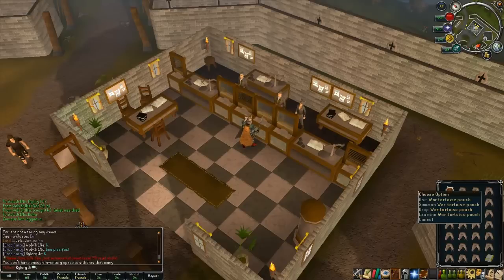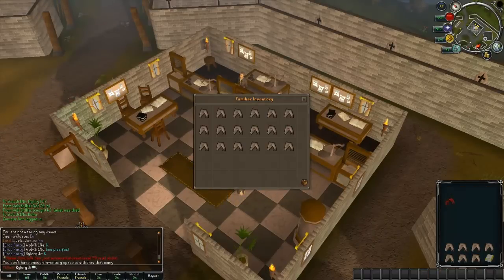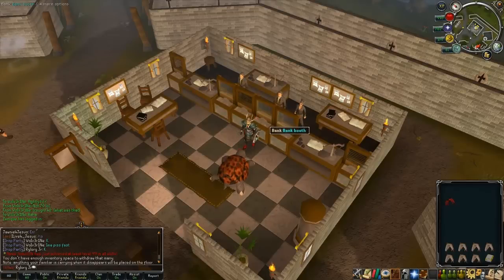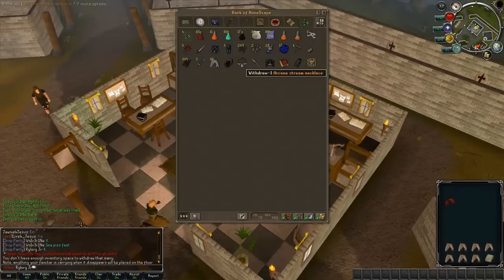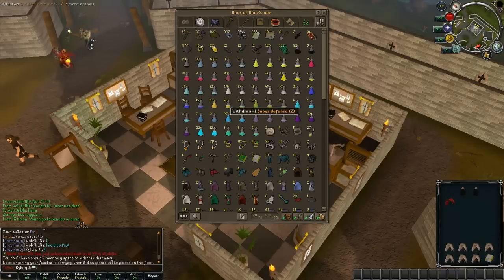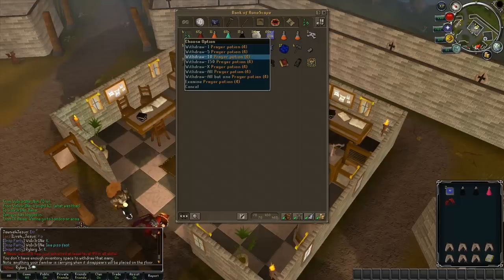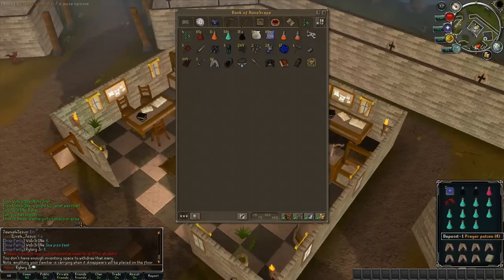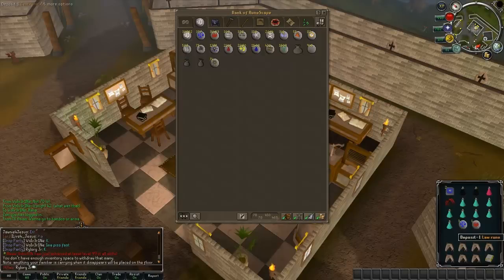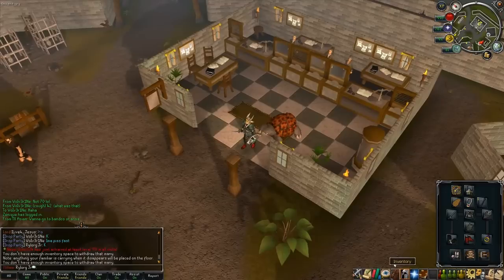For inventory, I normally just do a full thing of sharks pretty much. And then I normally bring two overloads, a teleport tab just in case, and then teleports to get there from Trollheim. And then basically all the rest are sharks. So this is my basic setup.